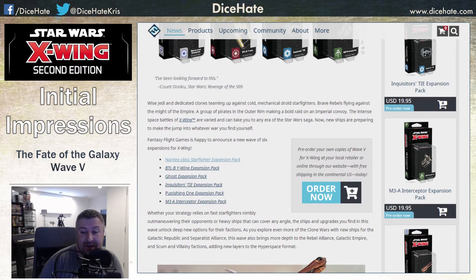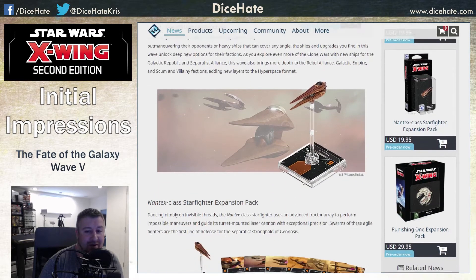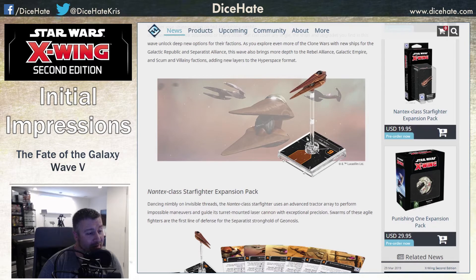The Nantex Class Starfighter expansion is where we'll start. Straight away we see the CIS getting an Initiative 6 pilot, so I am over the moon at that. I'm pretty happy that we actually get someone to sit at Initiative 6. I've been enjoying flying the droids and the Vultures, which have all been sitting at Initiative 3. So whilst I've outshot some Rebel beef, actually trying to fight aces has been pretty difficult, so I'm looking forward to having an I6 to throw down and making the game easier for myself.